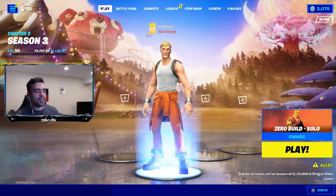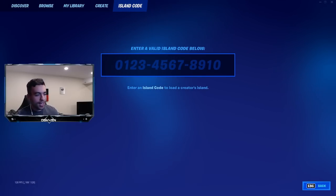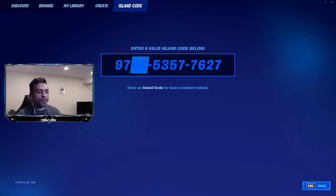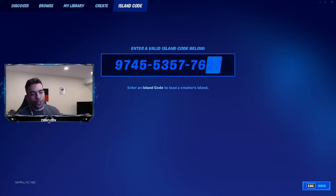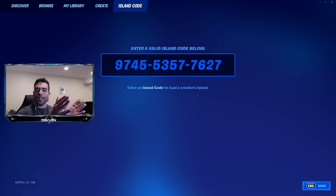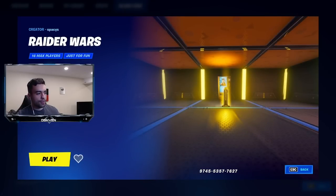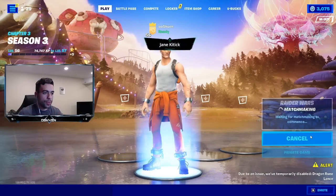I got to head over to the island code, and we got to put in the code, which is 9745-5357-7627. That right there is the code. We got to click enter, and as you guys can see — there we go. All we got to do is click on play, play again, and we are good to go.